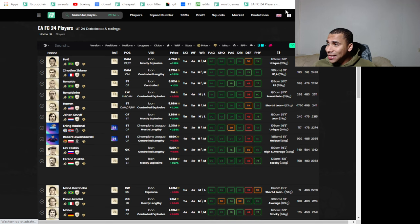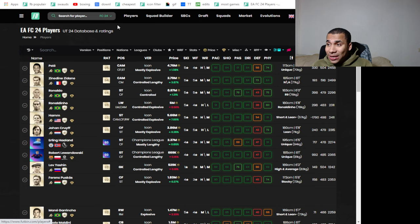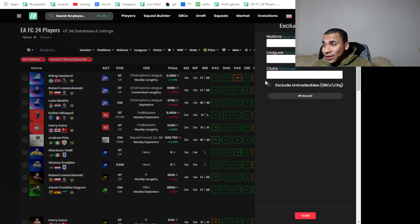Let's go over to Futbin. Let me make it a little bit bigger so you guys can see it. We're gonna go to Futbin, go to players, then we're gonna filter specials. This basically filters and shows all the special cards.